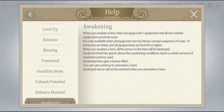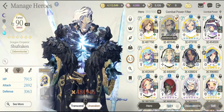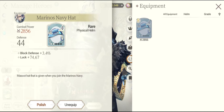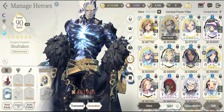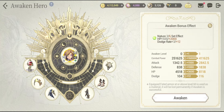Now let's look into the basic awakening guide. It says: when you awaken a hero, they can equip rank one equipment and all non-ranked equipment cannot be worn. That means there is a new type of equipment just introduced in this game called rank one equipment. To distinguish it from normal equipment, just look at the equipment icon — there is an R1 text patched on it. For example, my Shofar has just been awakened and there is the R1 text patched to his icon, so that's how you know if a unit is awakened or not.